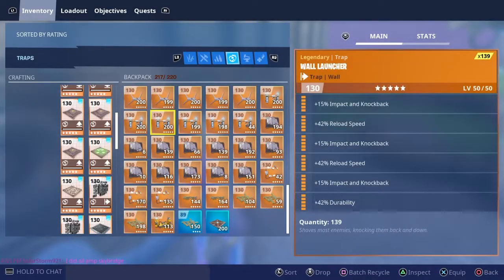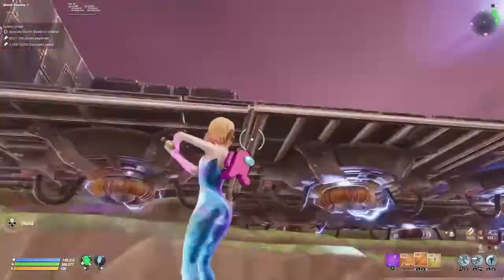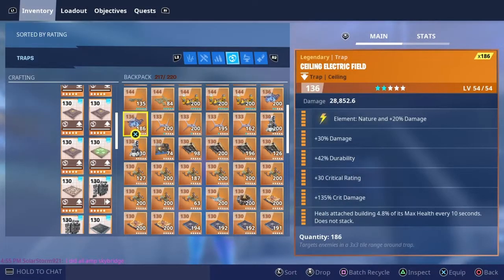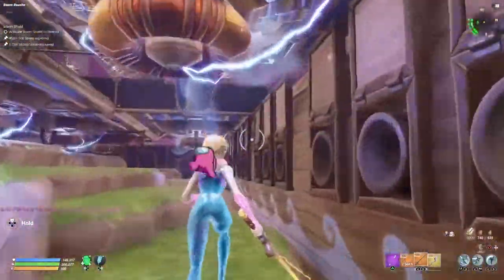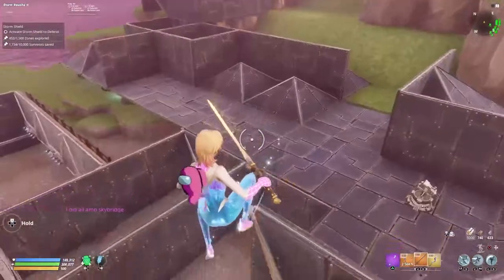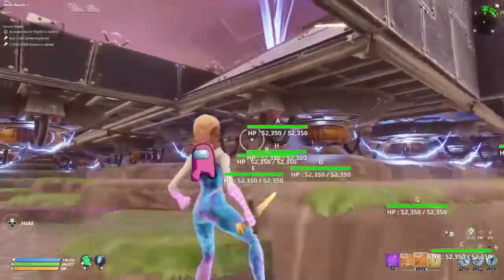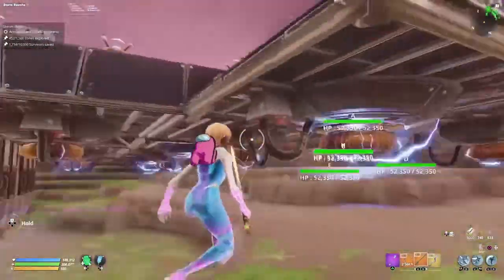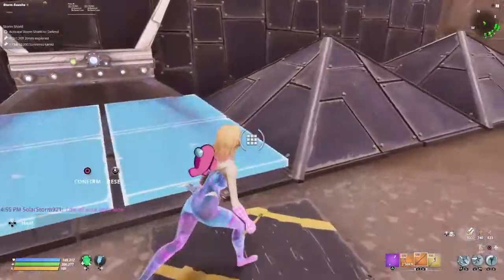Broadsides. Tine Electric Field. Wall Darts — yeah, all the traps are pretty much the same. Make sure you have it covered so you don't have Flingers throwing. Tine Electric Fields. There's floors underneath.